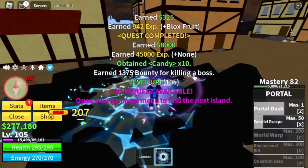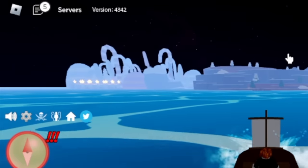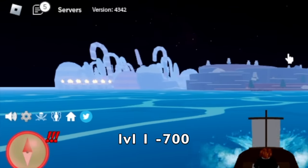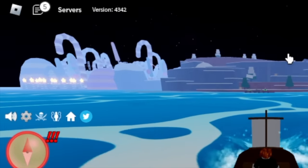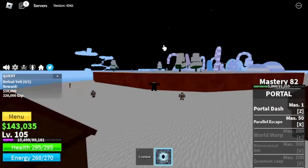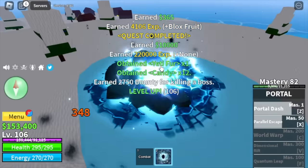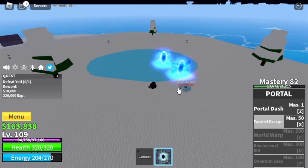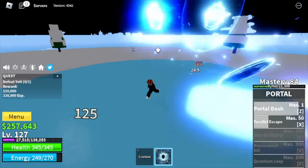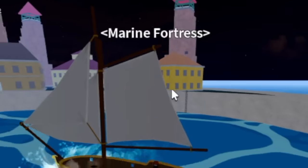Anyway, we're gonna stay here at level 105. Here are the stats. Next island is the Frozen Village. You will notice the North Pole is still here. I made a video of level 1 to 700 during this update and just continued it, finishing the grinding last Thursday. Our target now is the Yeti. We're gonna do server hop and most likely there are other players, so if you get killed, just keep on grinding. Focus on grinding. Target level here is 130. After that, we are moving to the next island, the Marine Fortress.